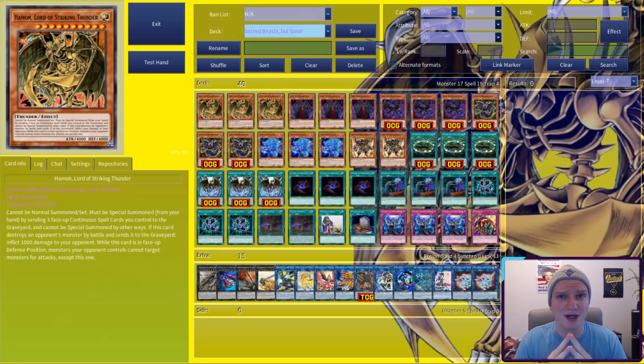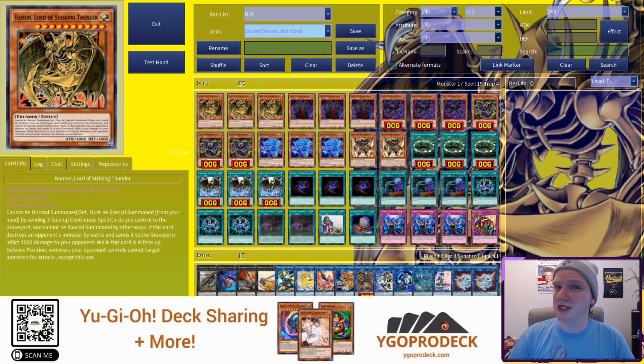Before we begin, if you're on the fence about subscribing, let me sweeten the pot for you. Click that little button below the video, and I'll convince Konami to release their super-secret GX Hortaki retrain. So, here's the list, and I am so sorry to those of you building on a budget — you do have to play Magician Souls. As always, I'll give you a background about the archetype, a little bit of a discussion about what I hope the deck can do, and of course, the card by card. But first, this video is sponsored by Yu-Gi-Oh! Pro Deck.